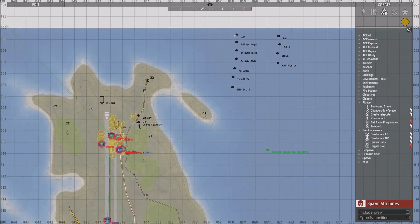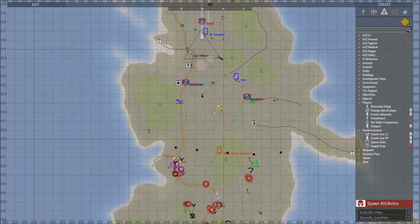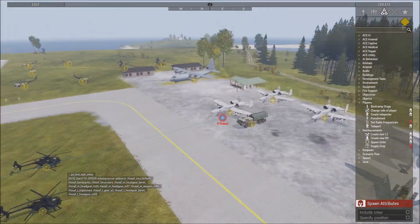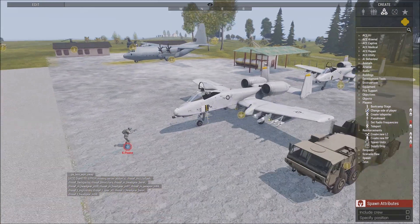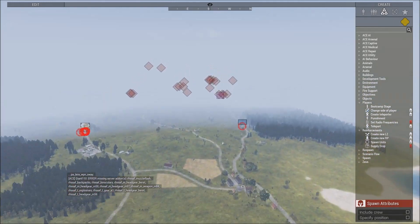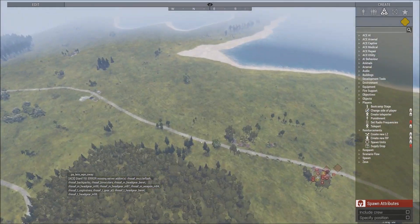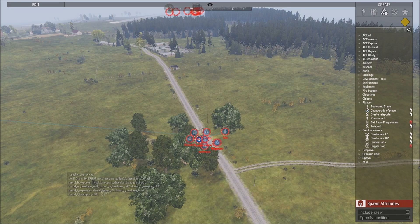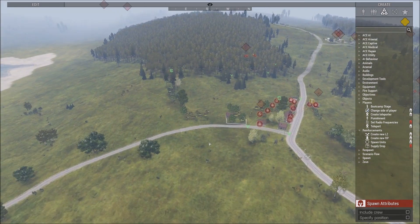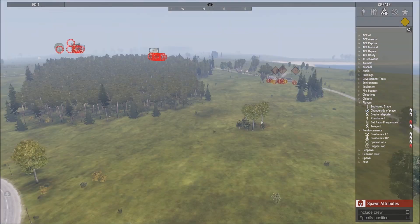We've got callsign Angel. I think they're going to do a three-pronged attack, we're just waiting for the other squad to get ready. Ground command, is this purely a war zone? All forces on this net be advised — negative, there are civilians in the AO. Copy, that's all I needed to know. Do we have a JTAC or are we just kind of doing our own thing today? I do not know this time. Nice, love that you're answering the radio — someone who should be.